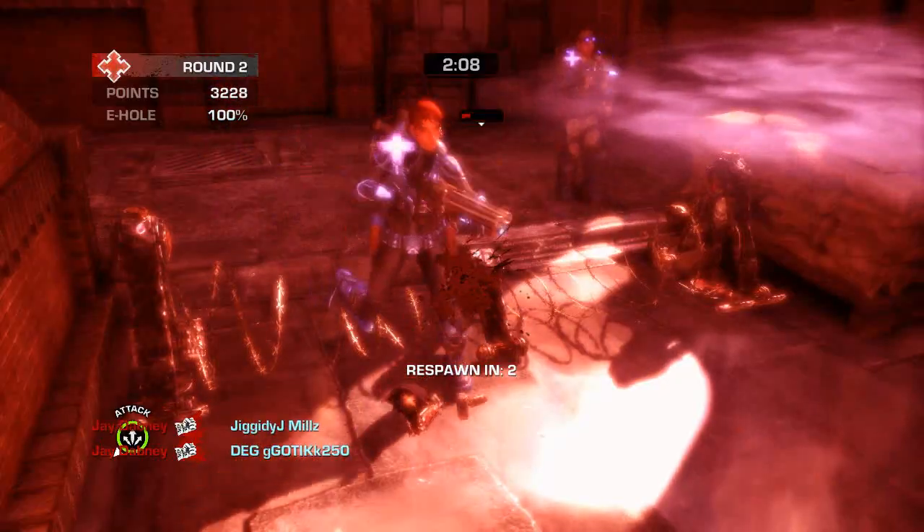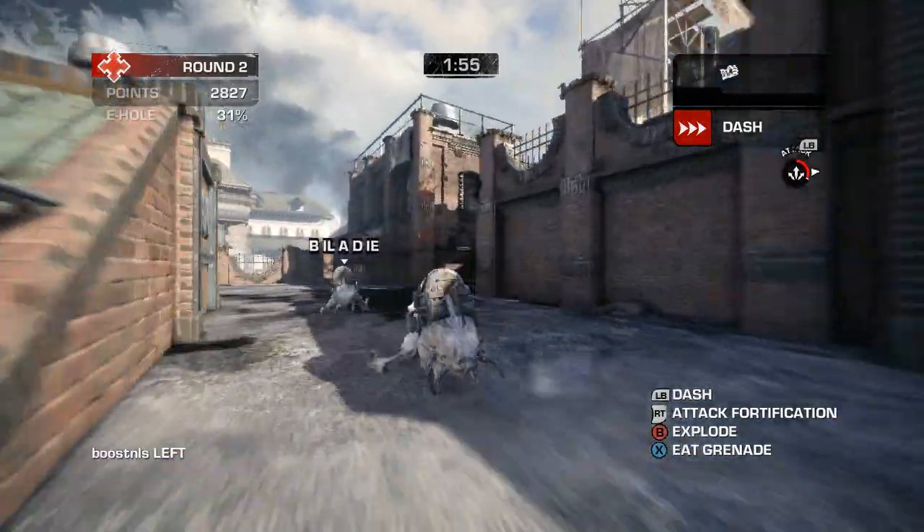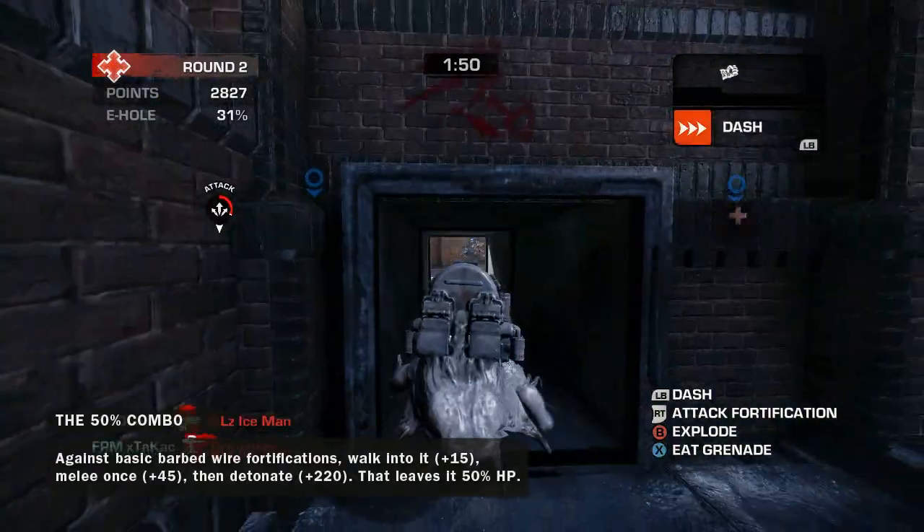If you fail to kill an enemy player, you also walk away with nothing. So with this in mind, the goal becomes to do as much damage as possible to structures. In order to maximize your points, it's important to detonate in locations which give you points for several objectives at once.